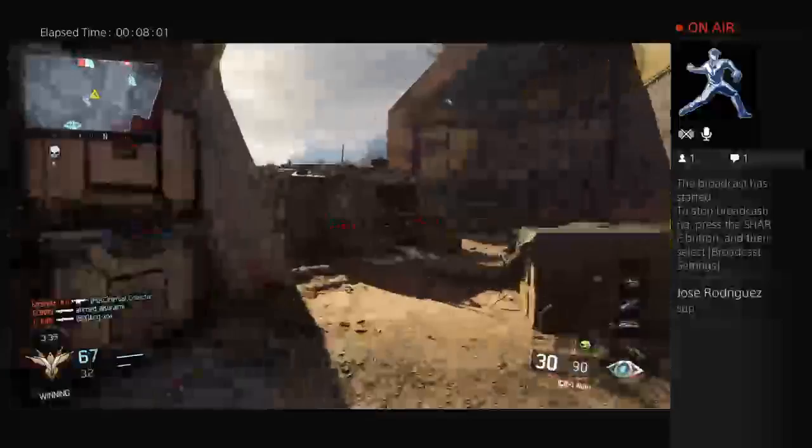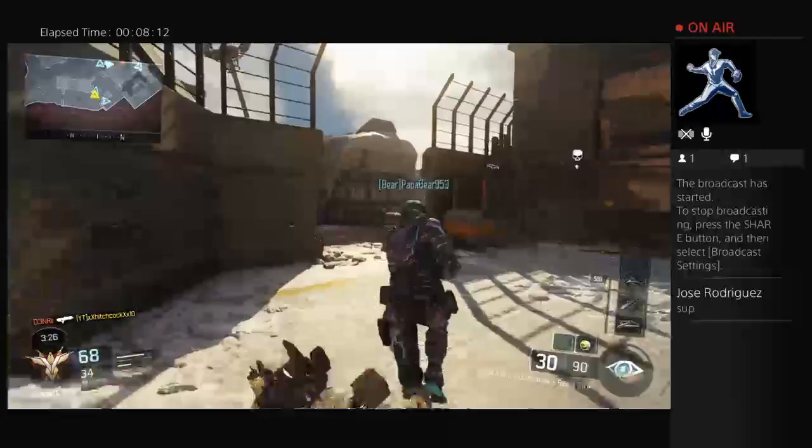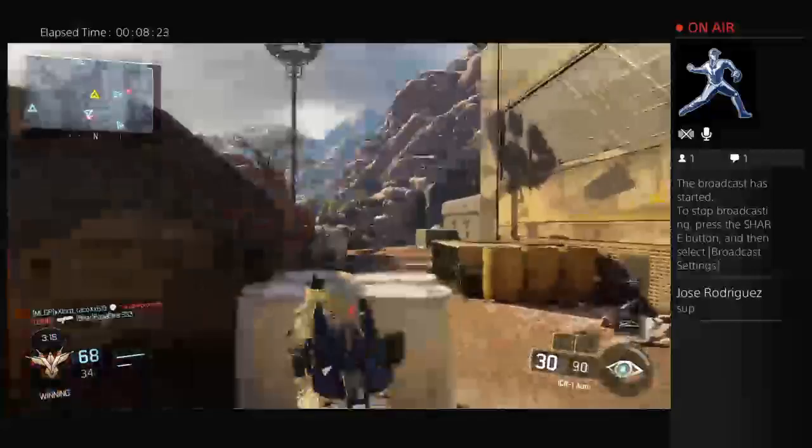To get Diamond SMGs, I need one more camo with the Weevil. For most of my submachine guns, I need 50 kills with no attachments, or with five attachments and an optic. You don't get that wildcard until like level 34, where you can have your fifth attachment. I'm currently not level 34, so that's the only camo I need with the Weevil. I need two more with the Razorback — the two I need are 50 kills with one sight, and five attachments, and double kills.